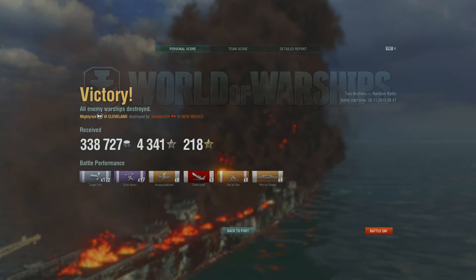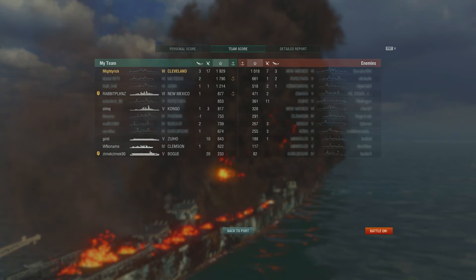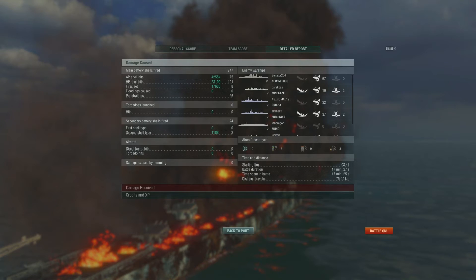We've got 172,000 hit points dealt. 388,000 credits, 4,300 experience — times one and a half for first victory of the day — and a premium account bonus. 218 free experience. 172 hits, 17 planes shot down, 18 incapacitations — most of them on the destroyers. 3 kills, 8 fire starters, 4 citadel penetrations. Top of the team on experience earned. We've got 42,000 damage with armor-piercing, 17,000 fire damage, 23,000 HE damage. Once again a perfect showcase of why you fire armor-piercing at cruisers.